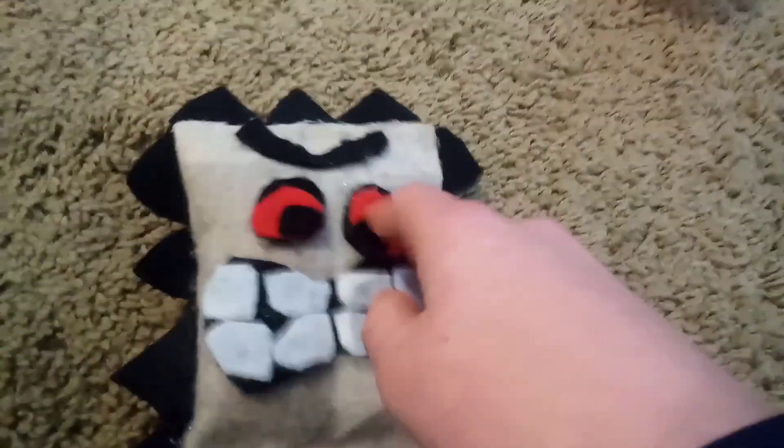I really like this guy. I like the eye detail that I put into it. I made both of these, keep in mind. I hot glued and I used felt. So if you don't know how to sew like me, hot glue is the best solution. I'm gonna try and learn how to sew but just haven't had the time yet.